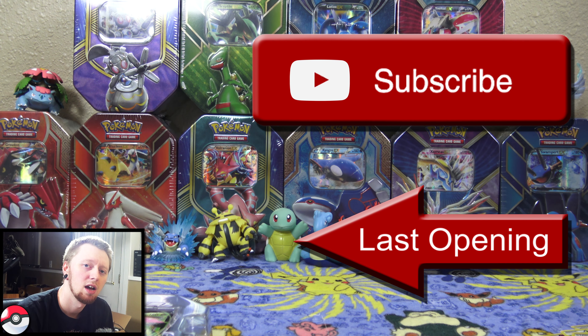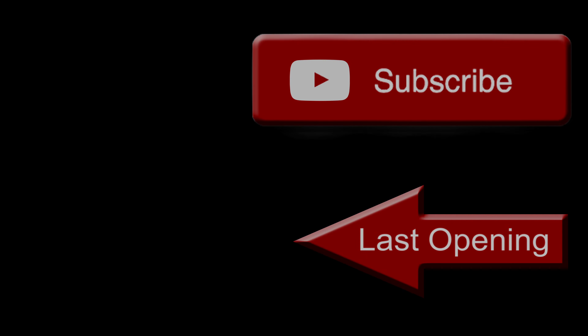And then we have the Flashfire pack, which I've never opened one of these before, so I'm pretty excited. I know that you can pull a Charizard from this set, so obviously that's what I'm hoping for. We have Stunky, Geodude, Fletchling, Phoebe, Pidgey, Trick Shovel, Rapidash, Furfrou, a reverse holo Stunky, and the final card is a regular rare Floatzel.